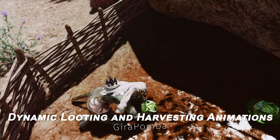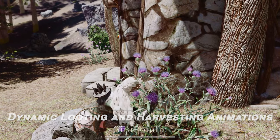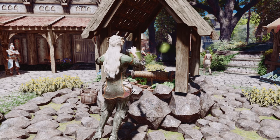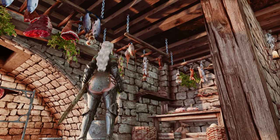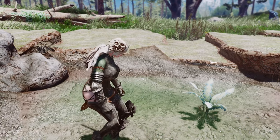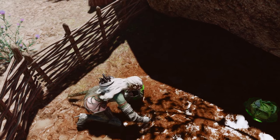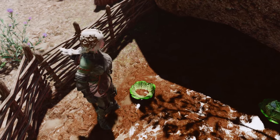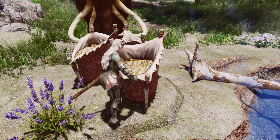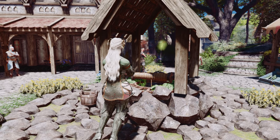Next up is the Dynamic Looting and Harvesting Animations mod. This mod enhances immersion in Skyrim by adding various animations for looting items from chests, wardrobes, barrels, and harvesting plants. Depending on the plant being harvested, different animations are played, and the gathered materials are displayed in the character's hand. The mod includes animations for a variety of items such as flowers, mushrooms, fruit trees, and coin pouches, making these objects appear in the player's hand when looted, thereby increasing the immersion in Skyrim.